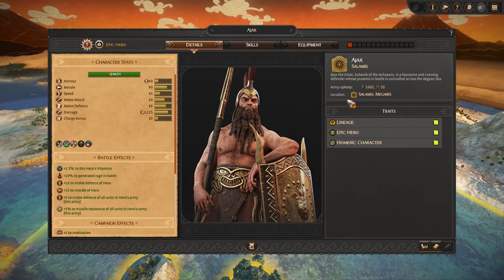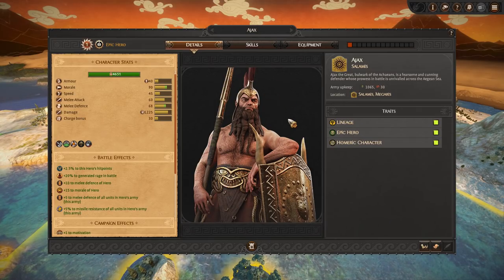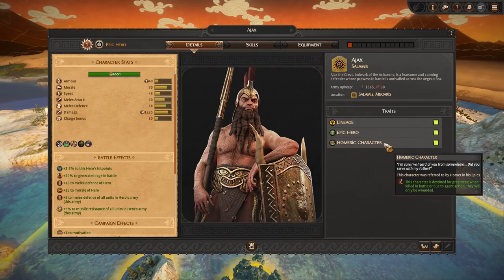Ajax of Salamis — Ajax the Great — a fearsome and cunning defender whose prowess in battle is unrivaled across the Aegean Sea. He has the Ajax lineage trait, which gives him a plus 12% campaign movement range at sea. That's quite good, particularly making his way all the way over to Troy eventually. He also has plus five missile resistance for all units in the Hero's Army. He's an epic hero — plus 20% generated rage in battle, 15 morale of the hero, and plus three influence in this region. As a Homeric character, he cannot be killed in battle, only wounded.